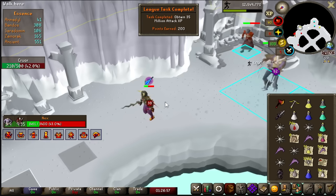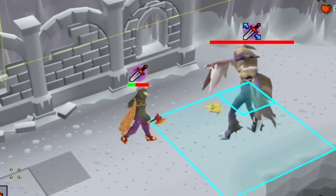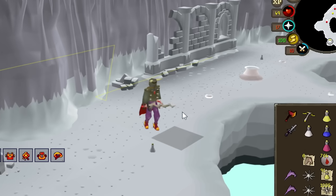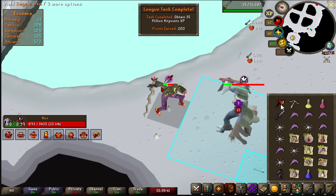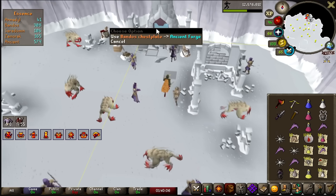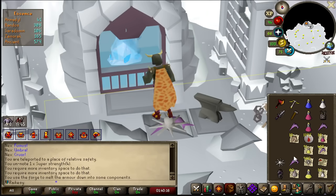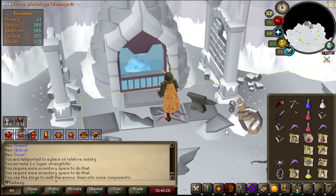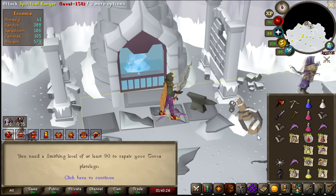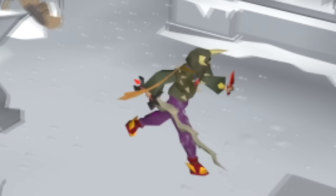35 million Attack XP. She needs to stop healing. The B2B — Torva Plate Body or Helmet clues? Let's go, 35 million HP. I'm not entirely sure how this works — I haven't had to do this before. Melt down the Bandos Chestplate into three Bandossium components. You need level 90 Smithing — I need level 90 Smithing. We're gonna do that later.